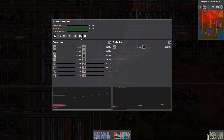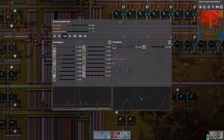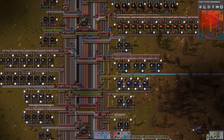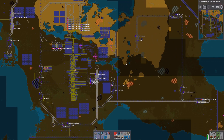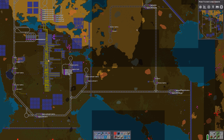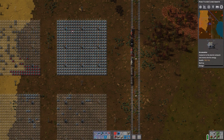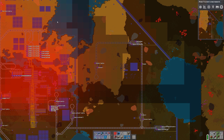Maybe we should tend to the power problem. We definitely charge everything up and then we go out of power. We need more accumulators — yes, that's what we call them. Where do we have accumulators? We have a few scattered around; maybe we should do a nice accumulator setup somewhere.